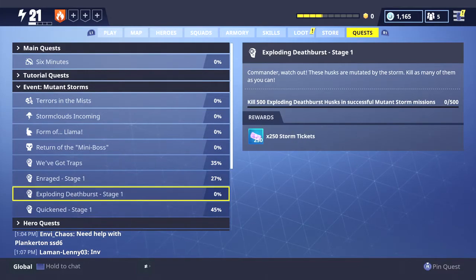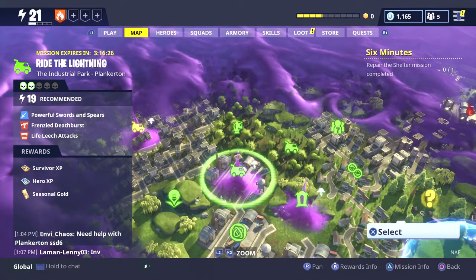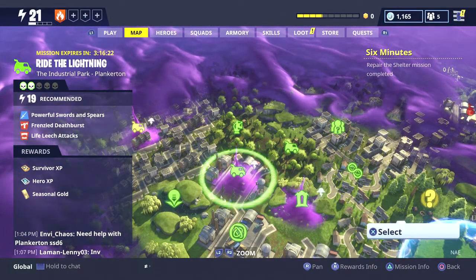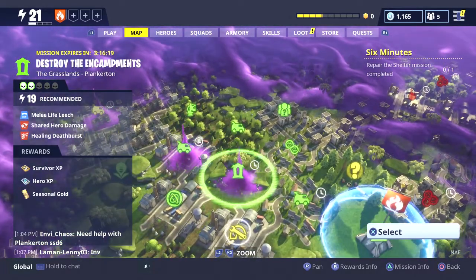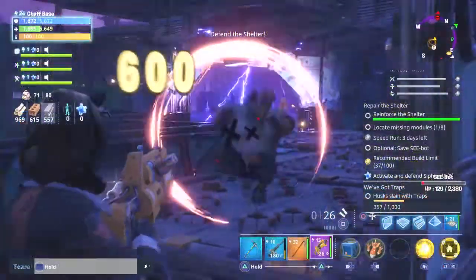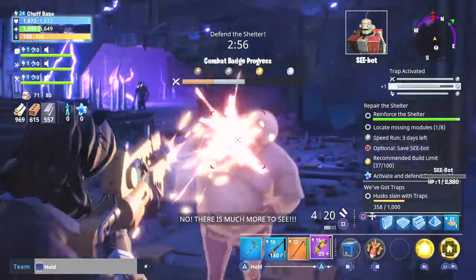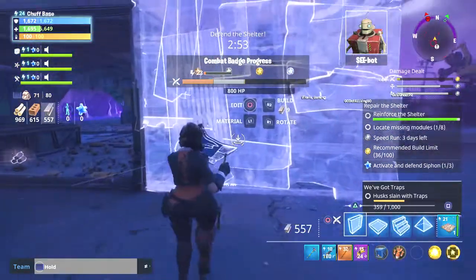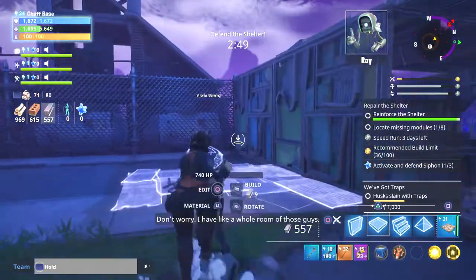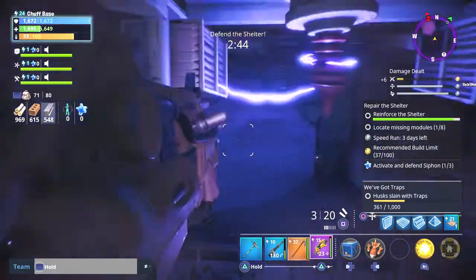So if we take a look at Exploding Death Burst, Quicken, or Enraged — we'll head back to the map. You can see we have Frenzy Death Burst here, but that's not the same thing. There are a few Death Bursts, like Healing Death Burst. But what you need for this quest is Exploding Death Burst. You've got to look for missions with that modifier, because getting kills with that modifier active is going to count toward completing that quest.